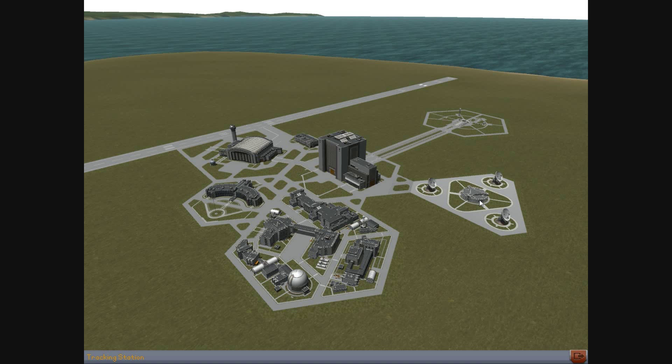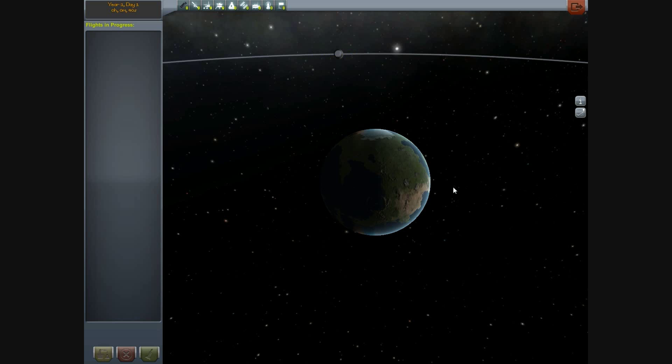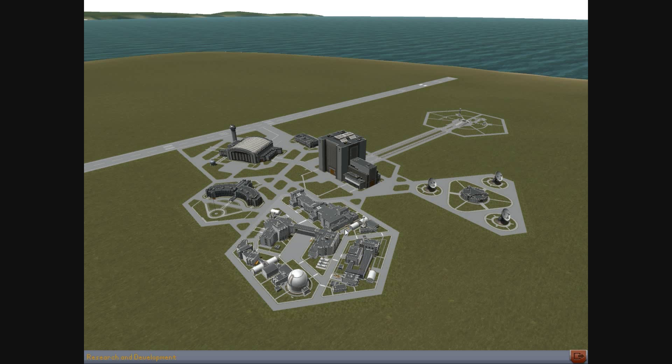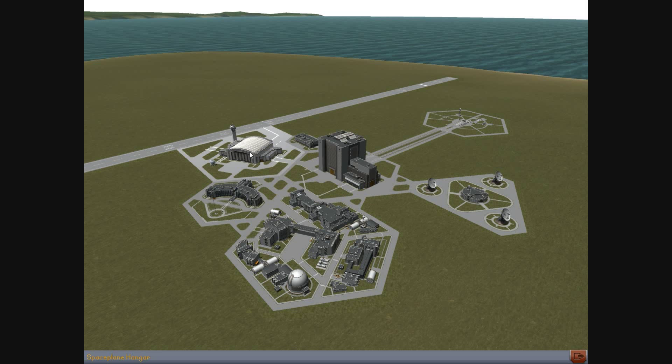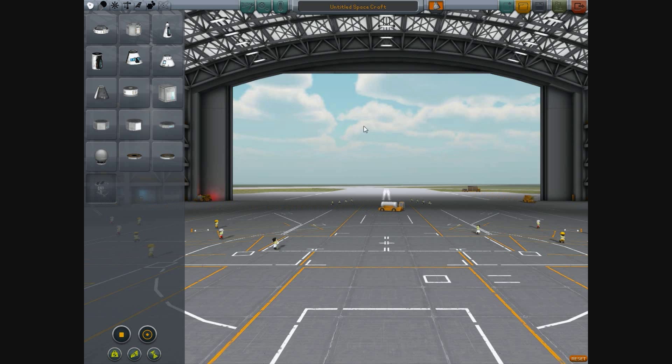Additionally we have here our tracking station. From here we can have an overview about all our ongoing flights. It's naturally a new game so we don't have any flights yet. But in the future we can look here and use our active flights. Since the update of 0.22 there is the research and development building here, but it's sandbox mode so this facility is closed. We can't access the tech tree or anything related to research and development. But anyway, let's start our let's play with a short flight and our very first airplane.